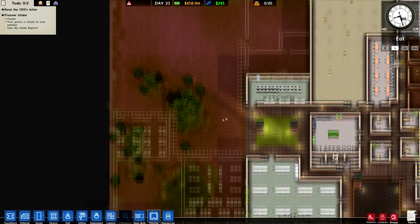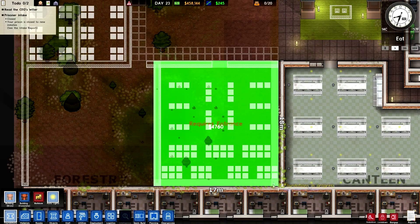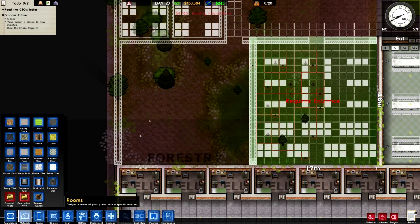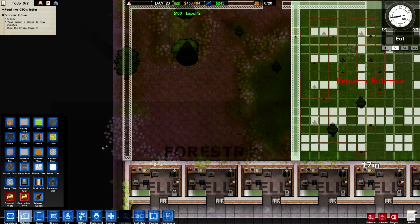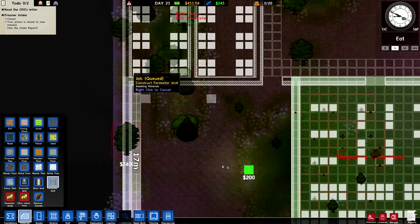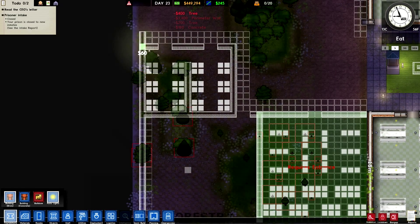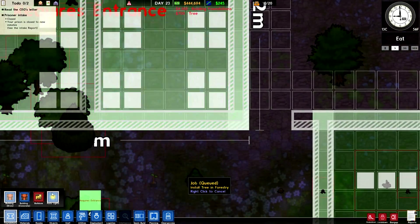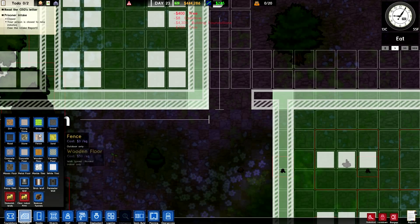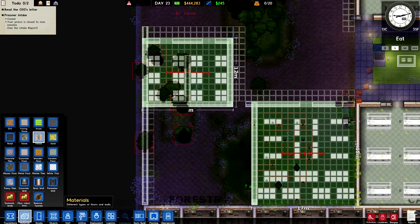So I've got these rooms. They're not marked or anything, but I know exactly what I want them to be. First up is this room — this is going to be our workshop. Then we've got this, which is actually going to be our forestry area. We don't need to make a room like we have there; I want to get a perimeter fence. That should be good.